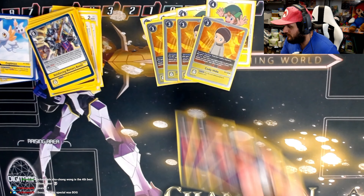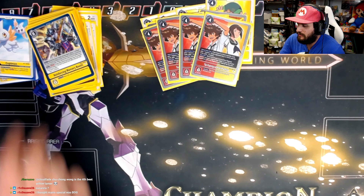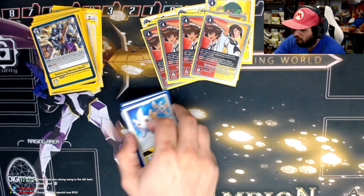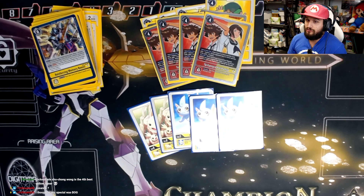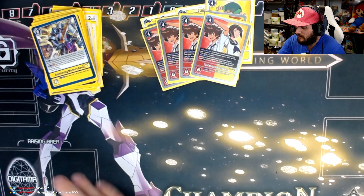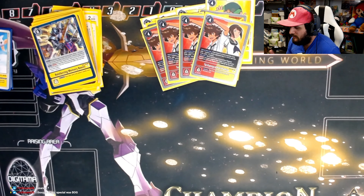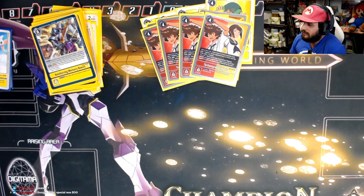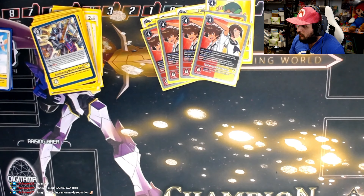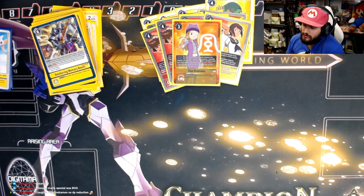We play four copies of Tai and Kari. At the start of your turn, if you have three or less security, gain a memory; if your opponent has three or less security, gain a memory. That's why we play three Cupimon and two Upamon — sometimes you want to bring yourself to three or lower. During your turn, when a red-yellow Digimon attacks, you suspend it to weaken your opponent's security, making it more likely you survive the swing. Very important.